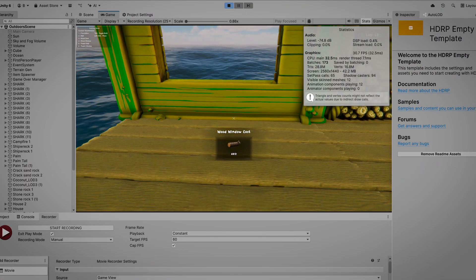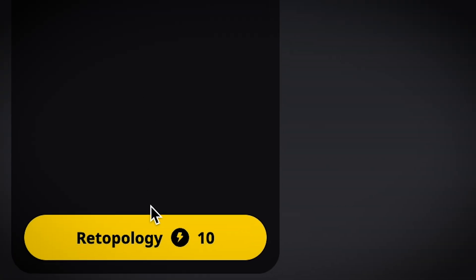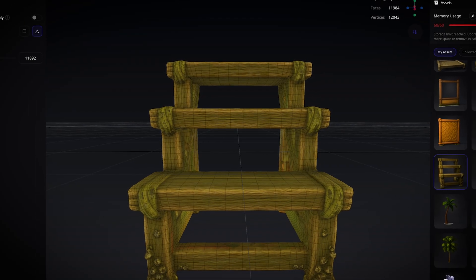We have a pretty big problem, which is that I'm getting like 30 FPS. So I used Tripos' built-in retopology tool to optimize these models.